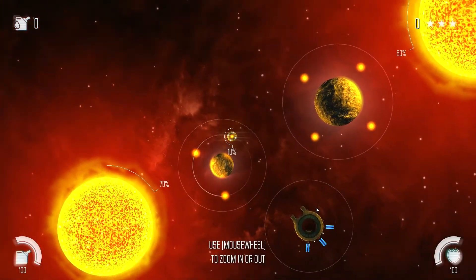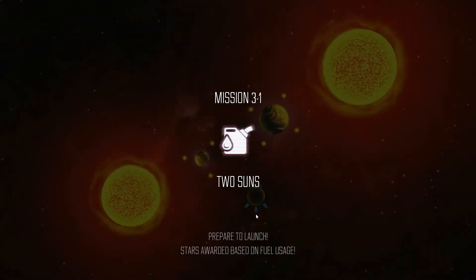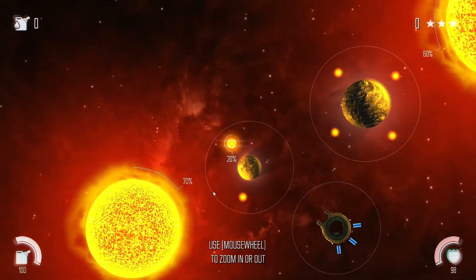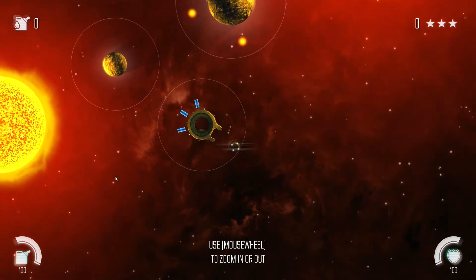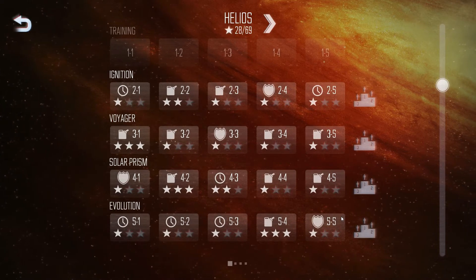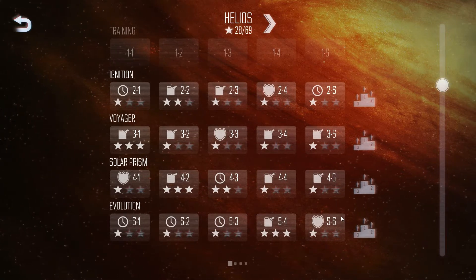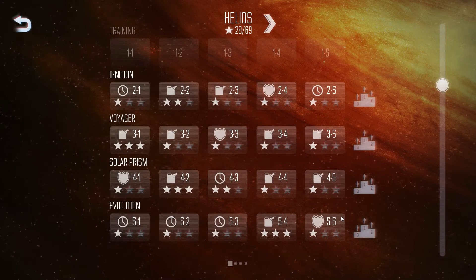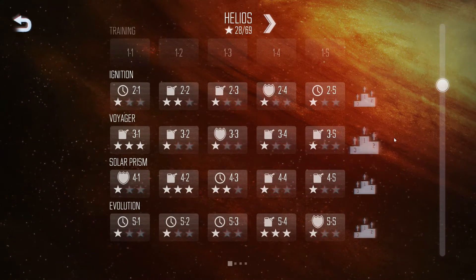A lot of you can probably already tell if this is the type of game you're into. At first I thought this was going to be like Solar 2 or Osmosis where you start small, grab smaller things, get larger, develop your own orbital pull, and eventually swallow planets then suns. But this game is absolutely nothing like that at all. Let's try the Voyager mission set and try one of the shield missions.